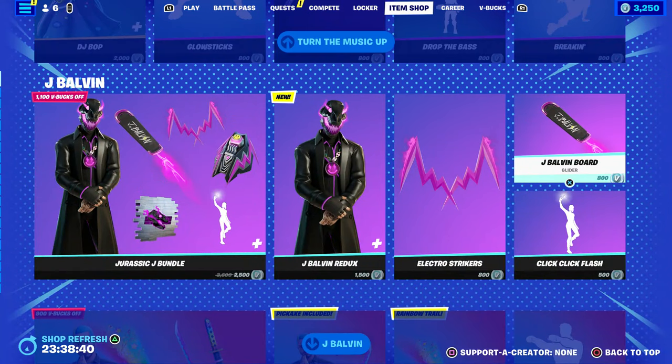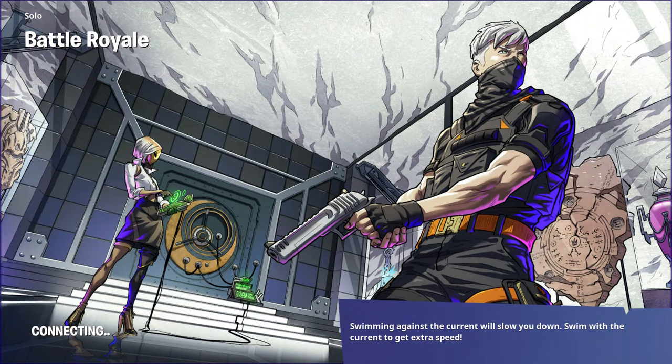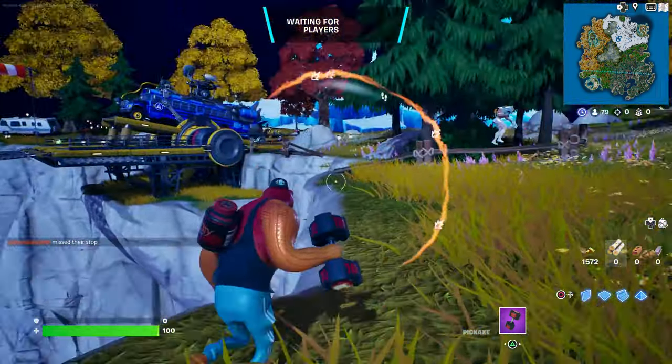Once you start up a battle royale, make sure you put it on solo. Then you can either hover to the glider or the pickaxe — it doesn't really matter. Make sure you do that right now, and then I'm going to tell you what you need to do next. Just give it some time, be patient, and wait for everybody to spawn into the game.